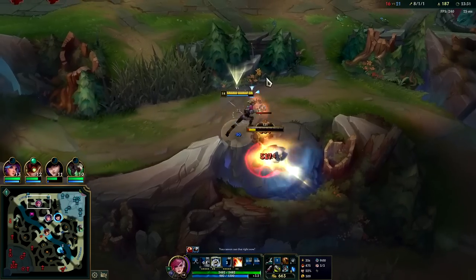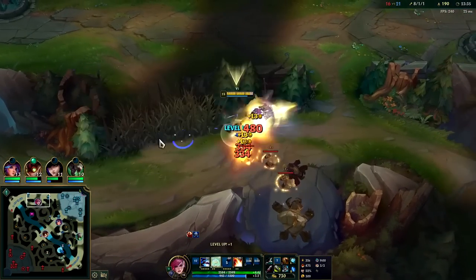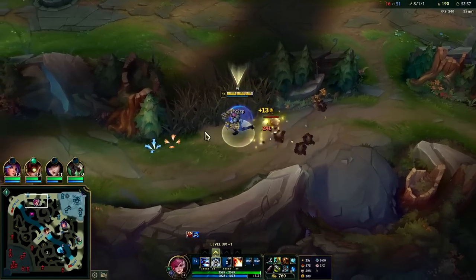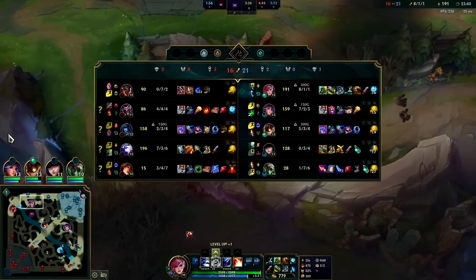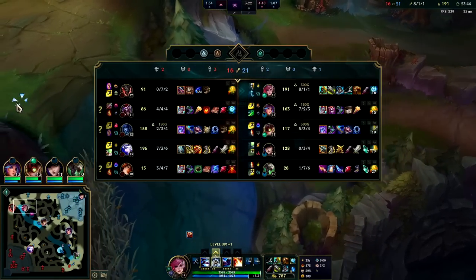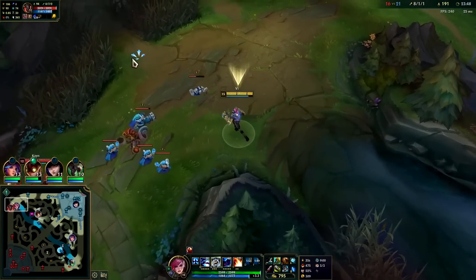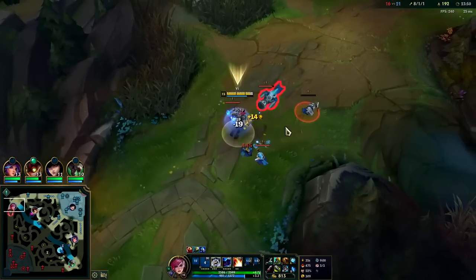Part of the problem is we don't have anyone to engage on our team but me. When we go into a fight, who are Ash and Lissandra going to immediately dump their abilities on? It's going to be me every single time. Split pushing might just be the way here.